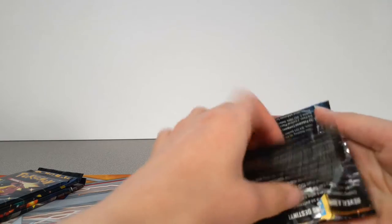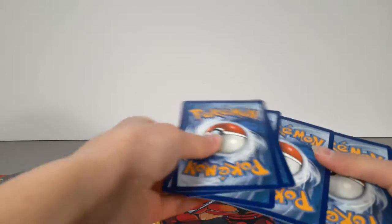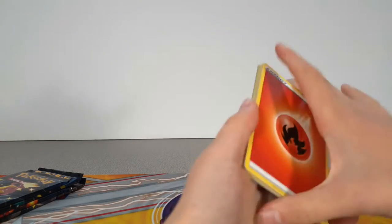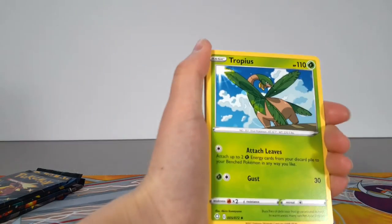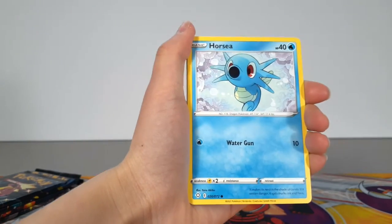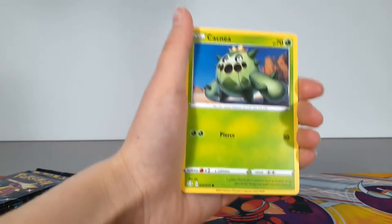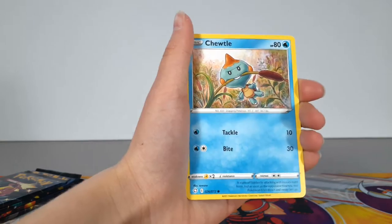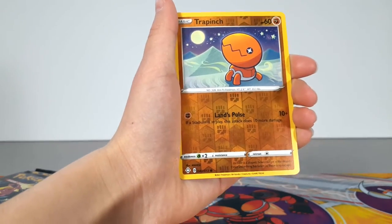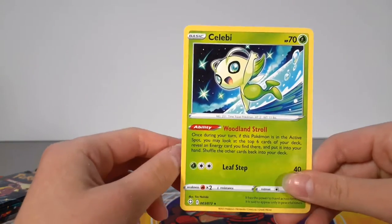On to pack number two. I have yet to get a shiny full art in this set yet, so I really want to get one of those. Plus they got some super cool shiny ones, so I have made a list. We got Horsey, Snom, Morpego, Cactanai, Dootl. We got a Reverse Holo Trapinch, and oh, Celebi. That one's cool.